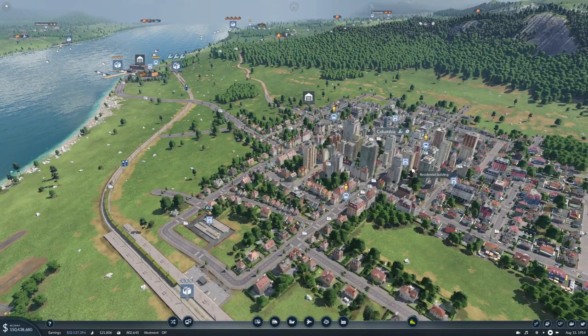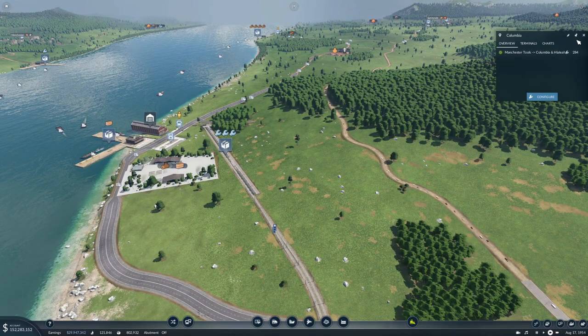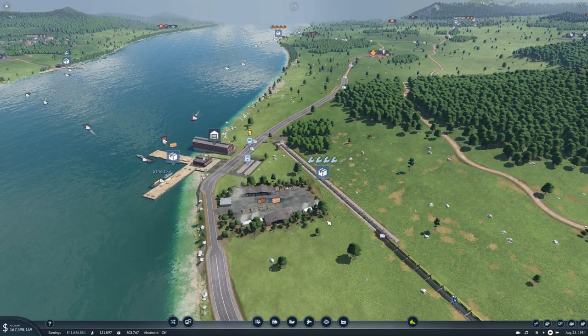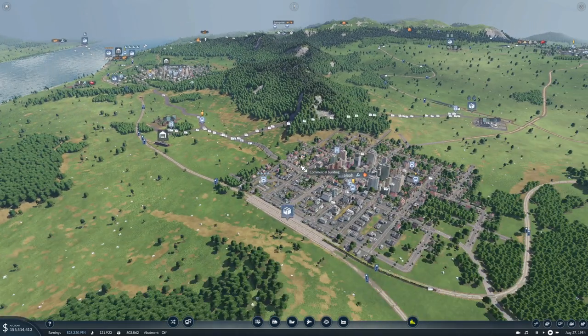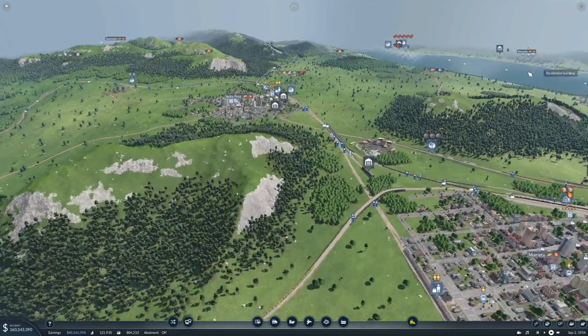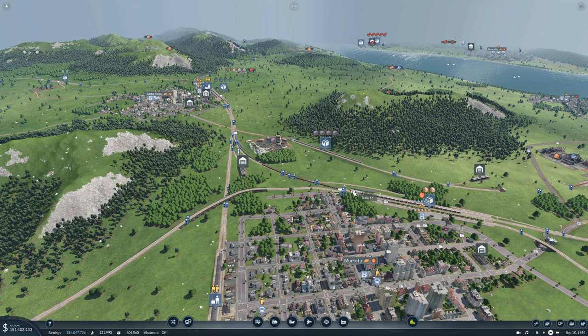It seems like we're going to get a full train here as well, which is great. You're coming with nothing. You're bringing quite a few tools up there. You're bringing some goods back. What are you picking up? Some goods. Three goods. Well done. Don't turn a profit. Not.